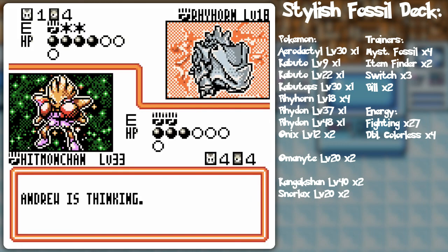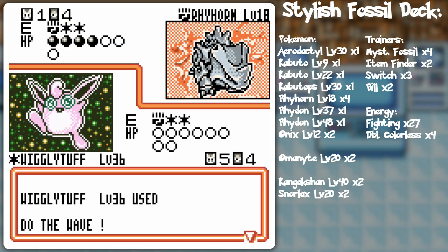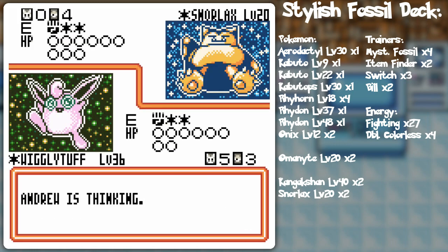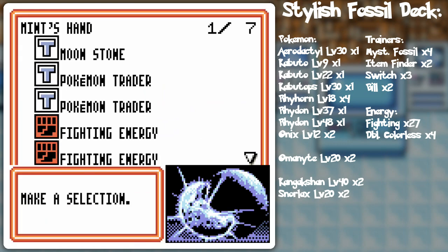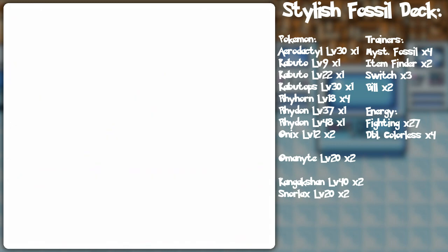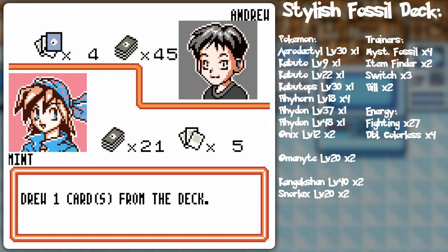Snorlax is in play. I wanted to retreat into Wigglytuff — let's put Hitmonchan on the bench, retreat to Wigglytuff, and do the Wave. Finish off the Rhyhorn, and then the Snorlax will be next in two turns, unless he gets more basic Pokemon. Double Colorless — Challenge — nope, of course not. Energy Removal on the Snorlax's Double Colorless, and Moonstone goes for the other Wigglytuff. That's why I've got so many copies of Jigglypuff and Wigglytuff — I could potentially get four of them in play. Could you imagine? Just 60, 60, 60 constantly.